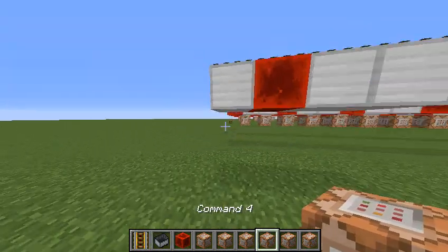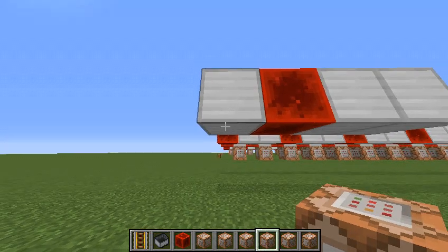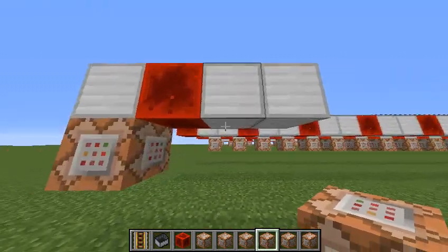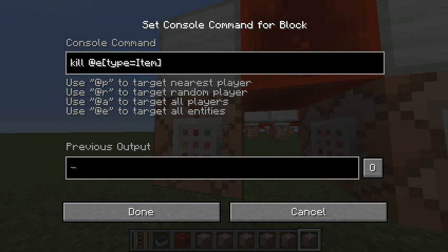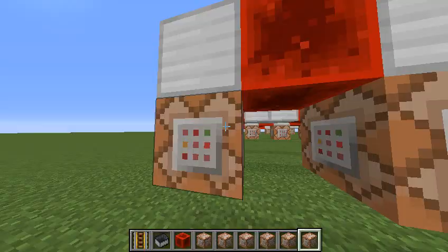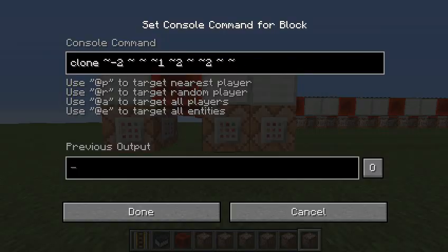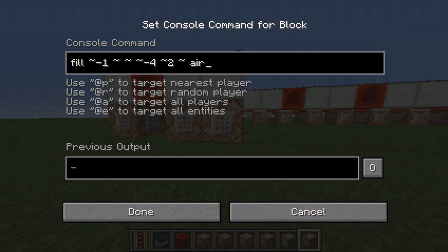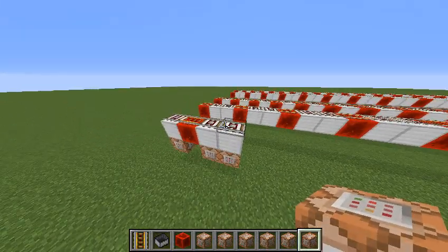For this we'll use the last three commands - commands four, five, and six. Let me just place those in and then I'll show you them. You can also copy them in the description. This is command four, which is going to go right here. This is command five, which is going to go right here. And this is command six, which is going to go right there.